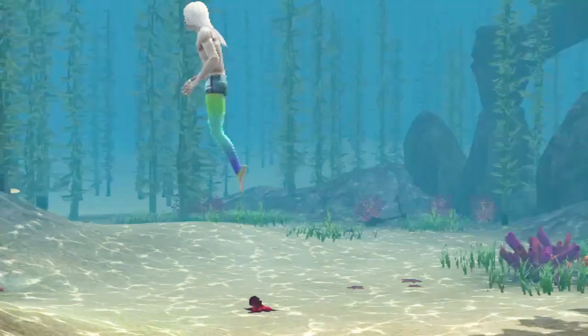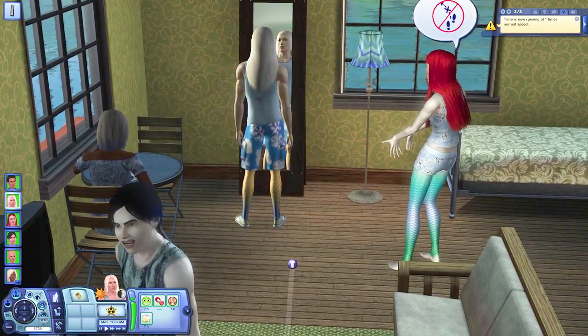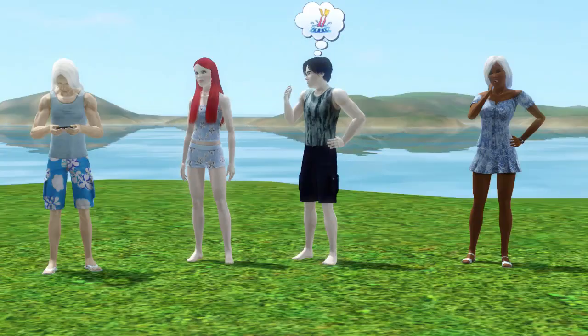That's the colour of the male scales. There are two ways to change the scale colour of a mermaid. If you control the mermaid, you can take them to a mirror — now not all mirrors work, but most do. When your mermaid clicks on the mirror, you get the option to change scale colours, which takes you into Polishing Mermaid Scales. But if you don't control the mermaid, and that is usually the case when you're dealing with the four that appear in Isle of Paradiso, then you will need to use the mod — Master Controller with the Cheats module.